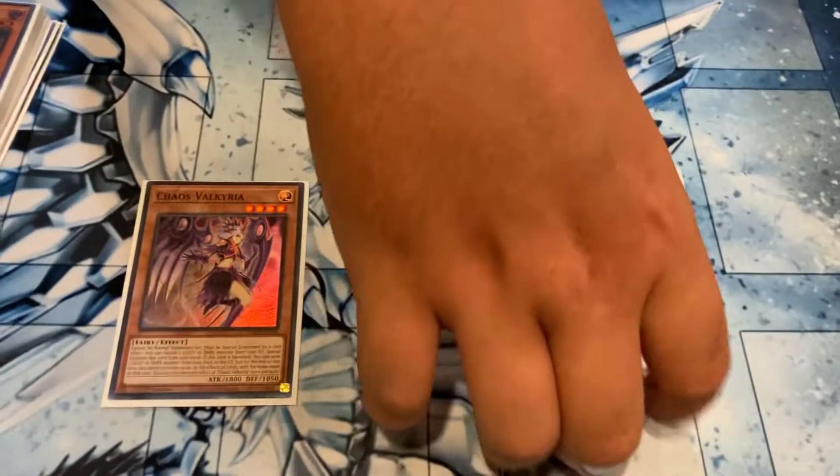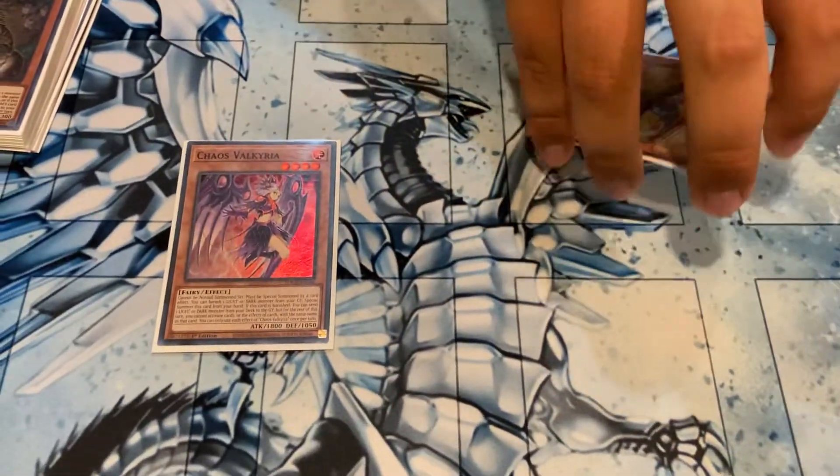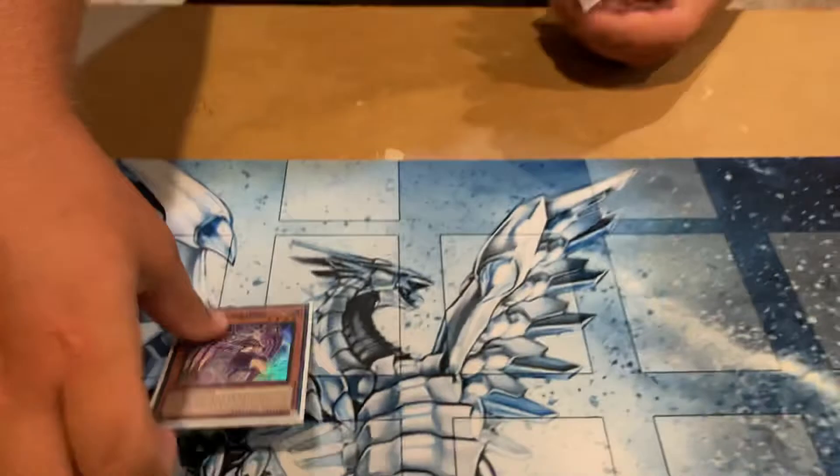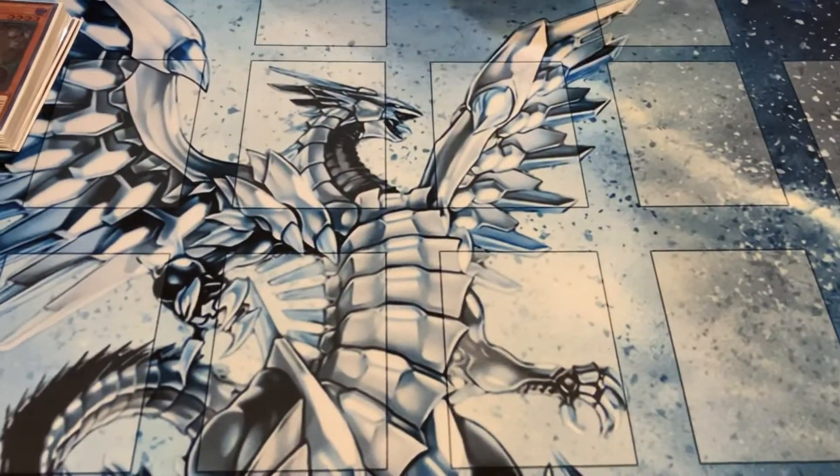Chaos Valkyria — I actually used her Foolish Burial effect a lot. If you banish her, you get to send any Light or Dark monster you want from the deck to the Graveyard, which is insane in my opinion. And these cards are very cheap, so that's what I really liked about it.